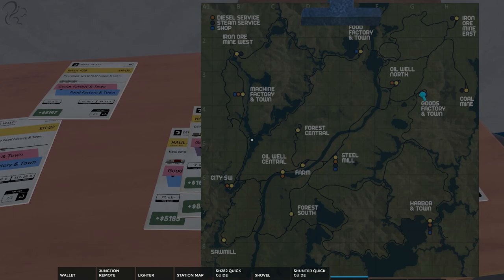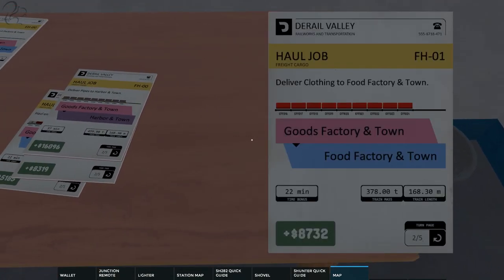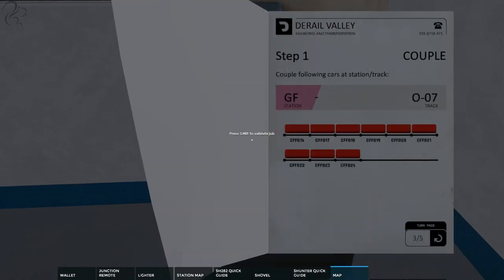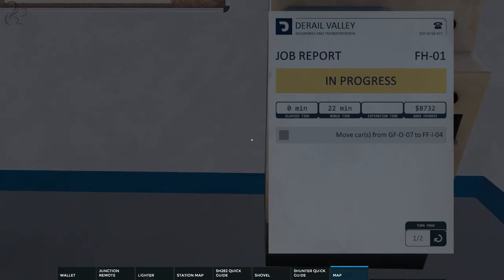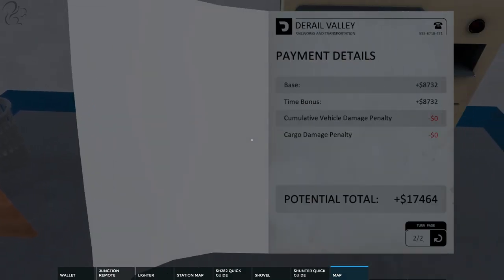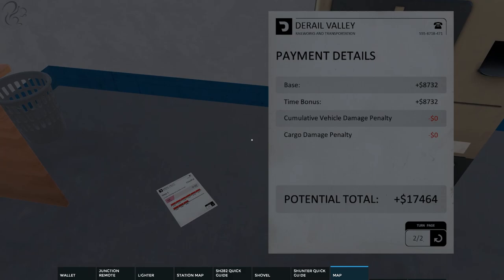We'll take the harbor job — it's 378 tons, which is quite a lot of weight, but the routing is fairly straightforward. We walk over to the job validator and select it. Looking at the job report: if we do it in 22 minutes we get a time bonus; there's no expiration time. Base pay is 8,700 with an 8,700 time bonus, making potential earnings 17 grand — though we'll get penalties. The job goes into our inventory; press Tab to bring it up and use left and right mouse buttons to page through.